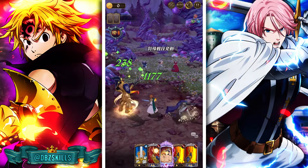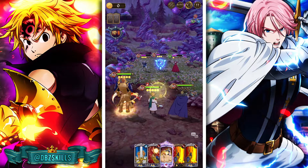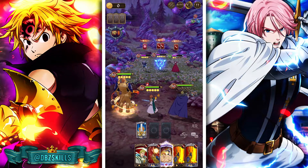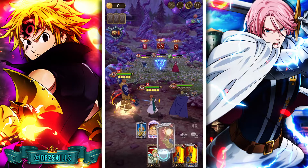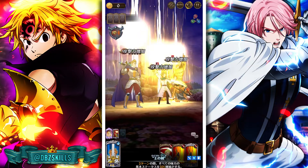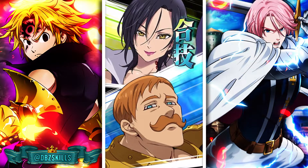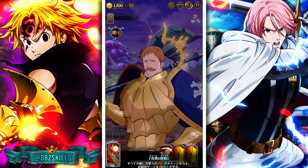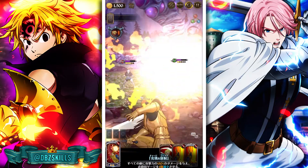We have a two-star boost from Arthur right now. If we use that and attack, we can see just how good Arthur's boost is — the buff is very amazing. That's 202,000, and Escanor can do even more. This is just very low attack stats in my opinion.